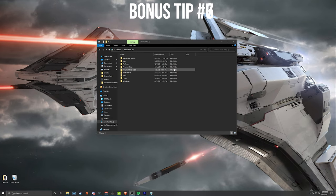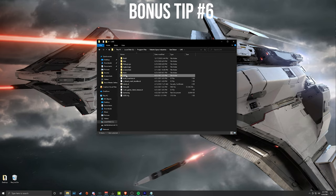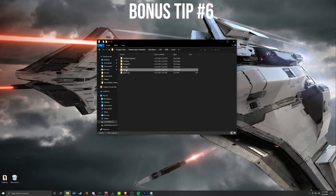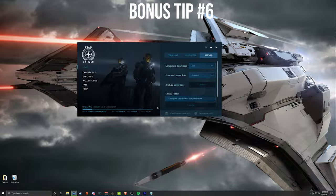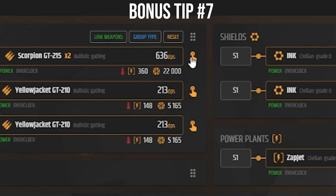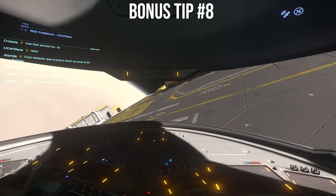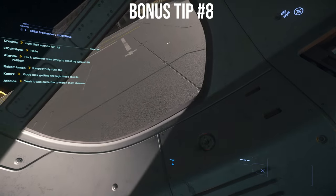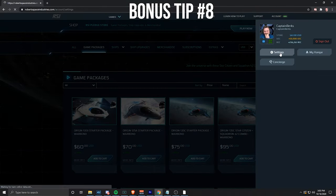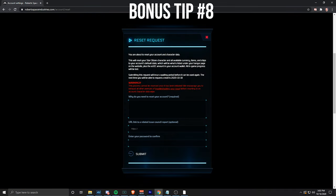If you're having graphical, FPS, or general issues in Star Citizen, sometimes deleting your shaders folder can help. Go to Program Files > Robert Space Industries > Star Citizen > LIVE > USER > Client > 0 > Shaders, delete those files, and make sure to verify in the launcher afterwards. The best resource for ship components is urkel.games — you can see DPS, shield health, all component info, and where each item is located in-game. A link to my Mustang Alpha build is in the bio. If a terrible bug happens, you can reset your account at robertspaceindustries.com > Account > Settings > Character Reset — type in the bug, type your password, hit submit, and it usually takes about 15 minutes.